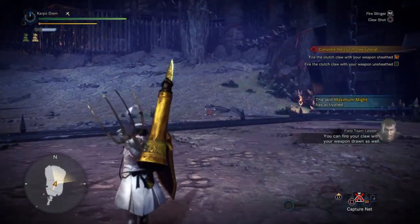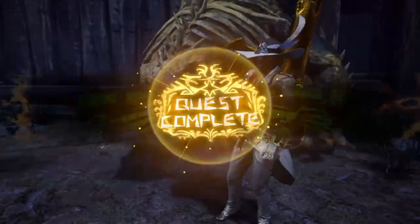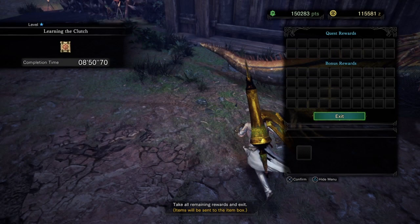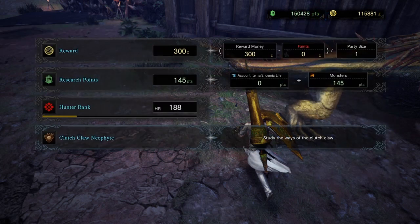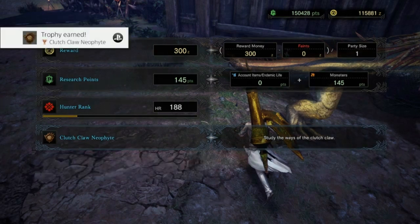This optional mission is about learning all about the Clutch Claw, and I highly suggest you do it because there are a lot of interesting combinations that you can pull off. Once you complete the quest you will get your random items and you will get yourself this lovely new trophy called the Clutch Claw Neophyte.